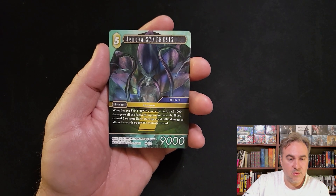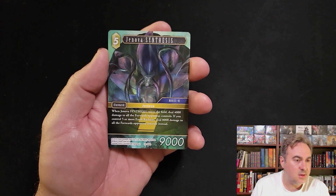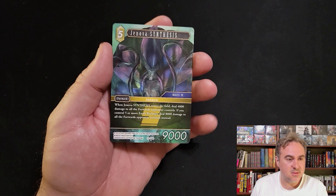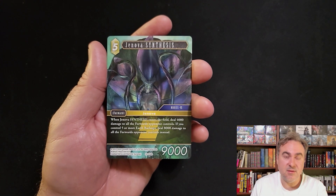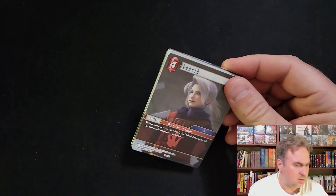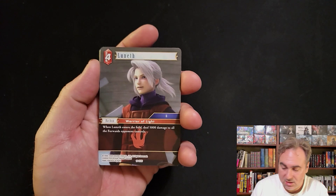Best of Instant - Nova Synthesis. This could be relevant. It's not just seven - it's Mobius. Also the weapons - Emerald, Ruby, Sapphire Weapon - they're all Mobius. This deals 4k to all forwards, and if you have five earth backups you deal 8k. So you have to be playing all earth backups to get the 8k, which is the more relevant ping. Earth has got a lot of fixing with Tyro, Cait Sith, Toto, and some Charlotas, so you could still play multi-element earth with Jenova Synthesis.